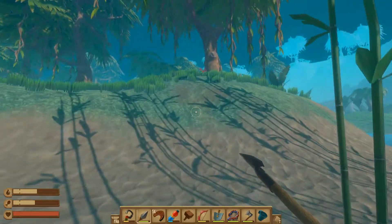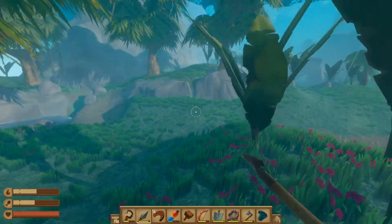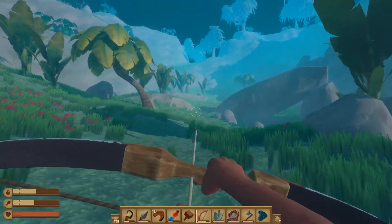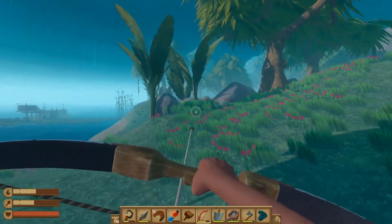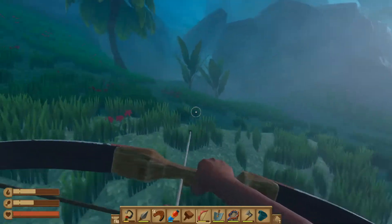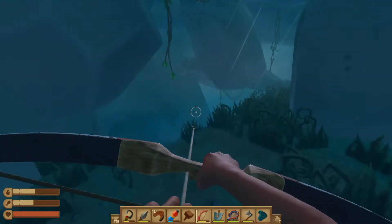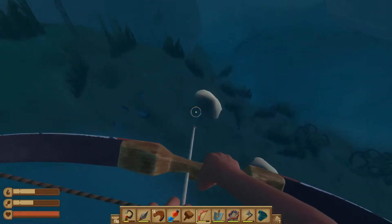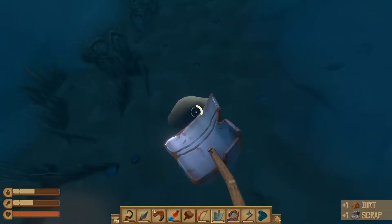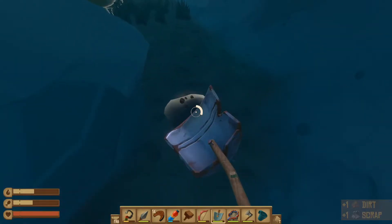Wait, I think this is the same island as before. But this time I have a bow with me. Yeah, this does look like the same island as before. There's a warthog — or hog, I don't know what it's called — but it's over there. Wait, I think this is a different one. I'm gonna take the dirt because we're gonna need it eventually.